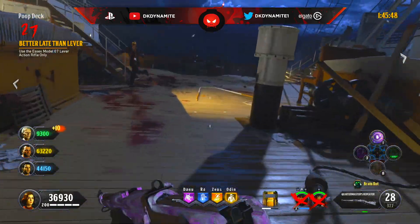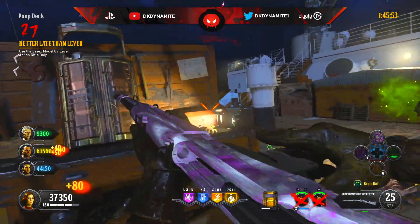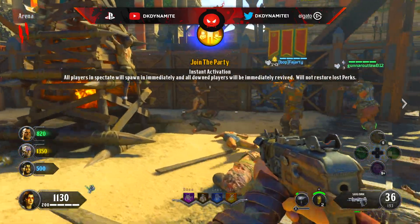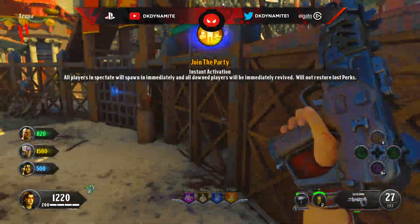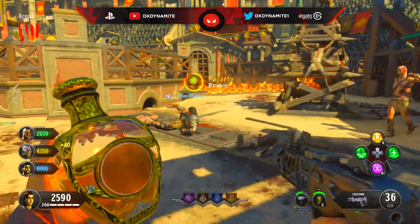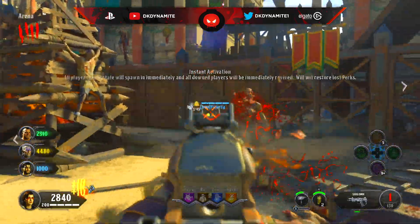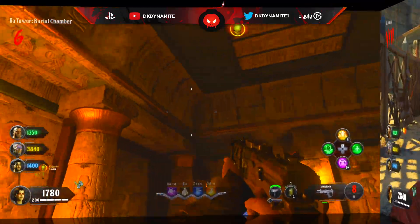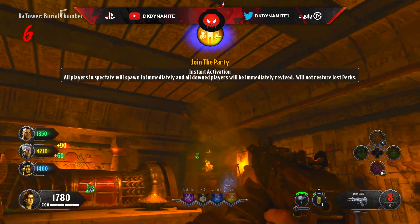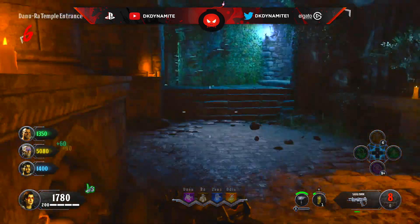The only downside is that when somebody goes down and you use Join the Party, they will not come back up with their perks — they've already lost them as they went down. But coming back up with your perks in Black Ops 3 meant a lot more than it does in Black Ops 4. There aren't really any crutch perks in BO4 zombies; you can honestly do just fine without them, so that's just my opinion.